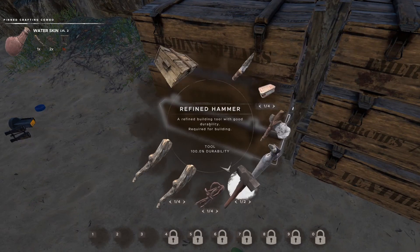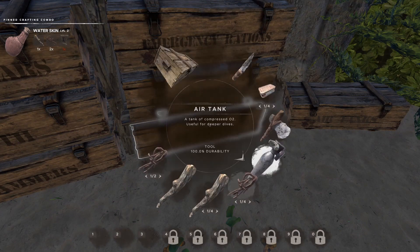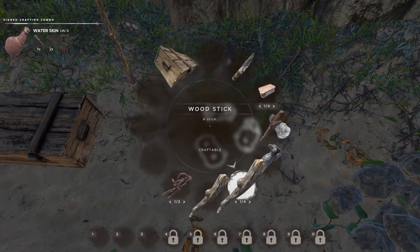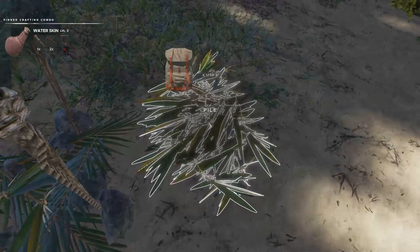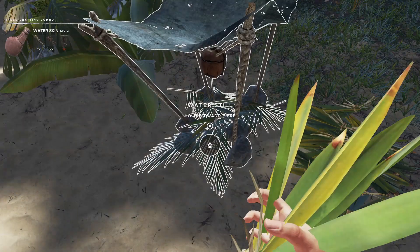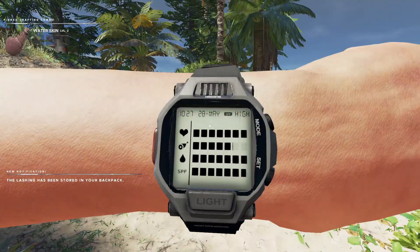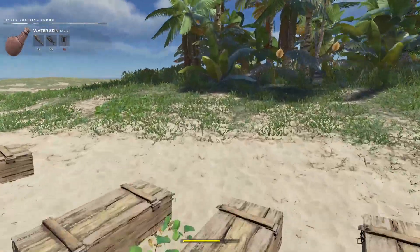We'll just put all this stuff in here. Leather, we need two. We needed some line - line, line, line. There's a pile of it. We're going to have to make some more. We'll sort out this water. And one, two, three, four for the line and four for the still, which kind of looks like it's full already but it's not. So here we are - a pretty good haul from that island.